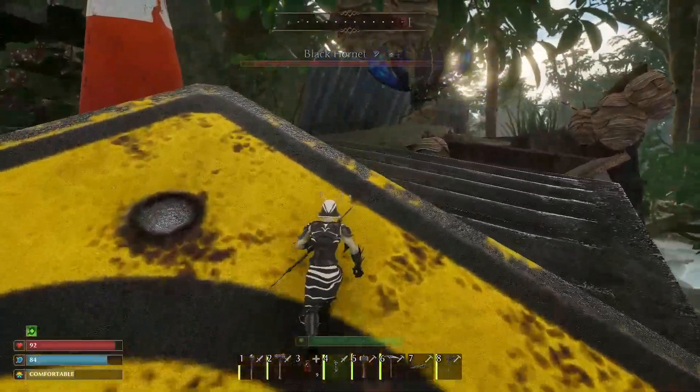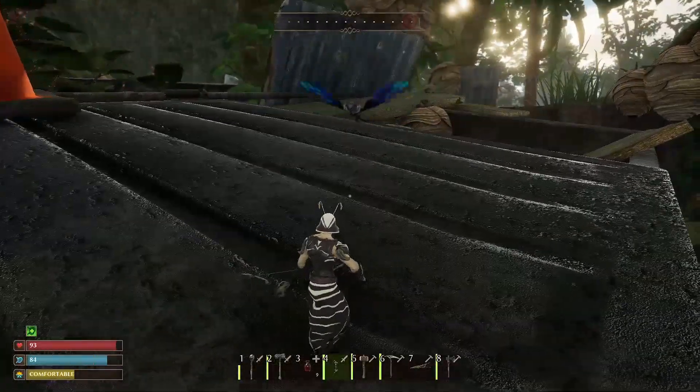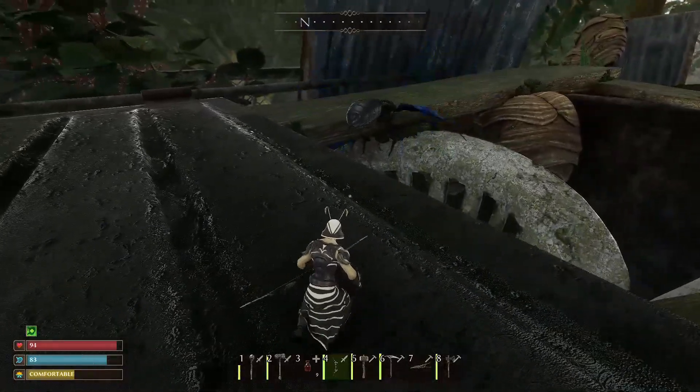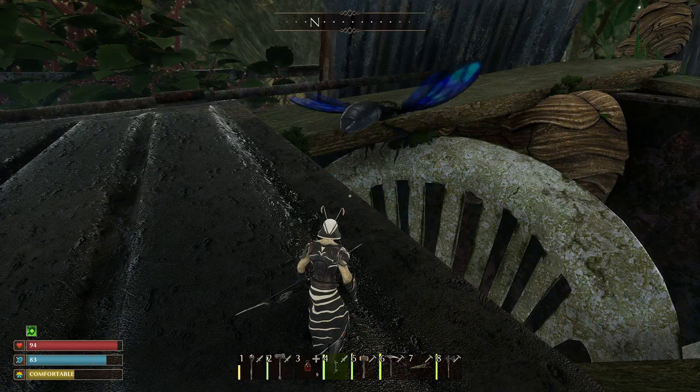The Black Hornet is the third boss in the game that players will encounter. The boss resides on the roof of a small building slightly north of the NPC Nock's dwelling. Around the building there are several hornets and gray flies, so be careful.